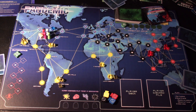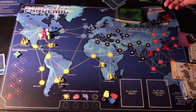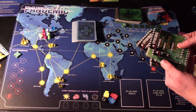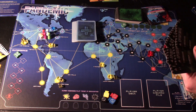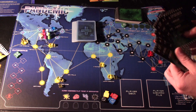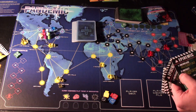Depending on difficulty level and whether it's the first or second time playing, the player cards will be public or private. For a first game, cards are public knowledge, placed face-up for everyone to see. The epidemic cards determine difficulty: four epidemics for easy, five for normal, and six for hard. Since this is the first game, we'll use the easy setting with four epidemics.